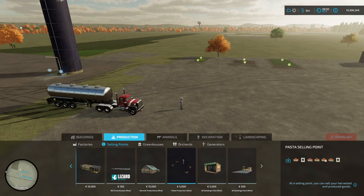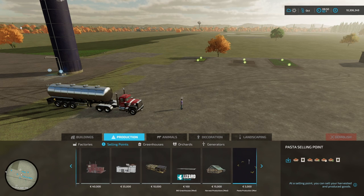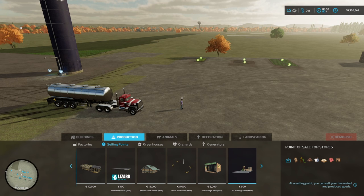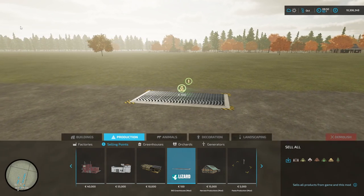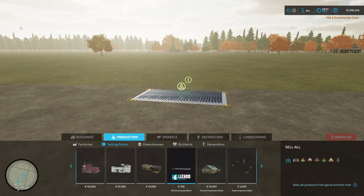We do have a specialized selling point, which is basically just a crate. I keep missing it - there it is. Just a crate - I'll put a building behind it just to make it look nice.